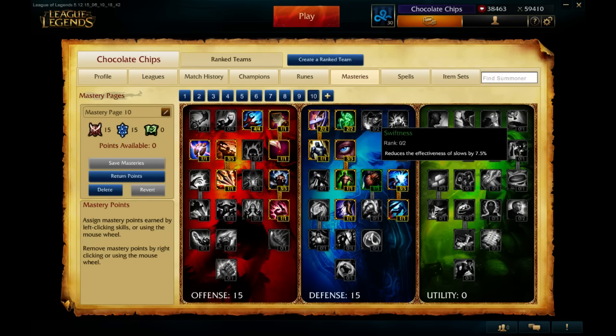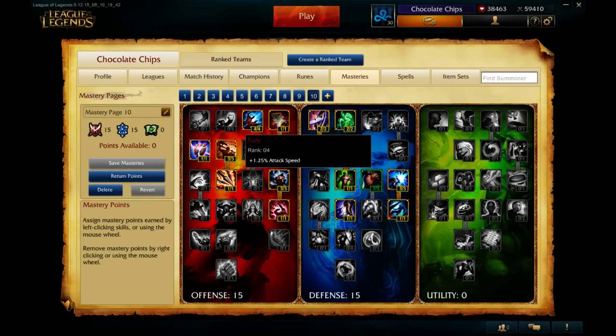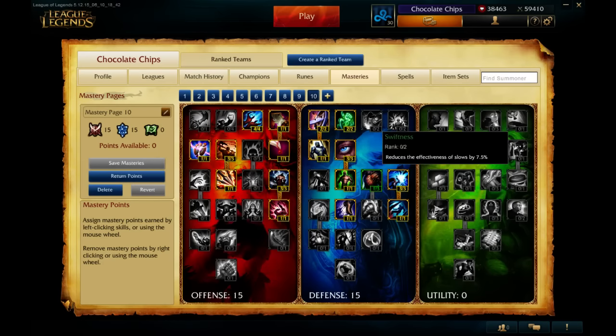Now it's a little bit different. I think the defense tree is a little bit stronger now for tanks. A lot of people just went 9-21-0 anyway, so for most people it doesn't really change. But what do all these changes mean for certain champions? It means that champions that don't go into the defense tree too much can get reduction to slow now — 15% slow resist. That can be pretty beneficial if you're playing certain fighters that go 21 offense. Irelia is probably the only exception in terms of tenacity access.